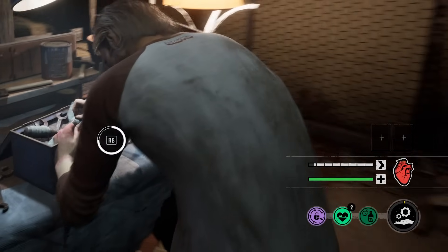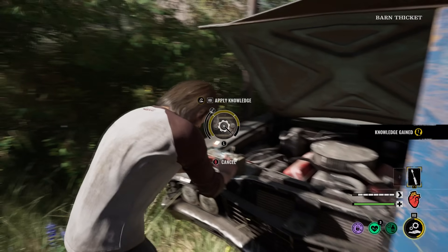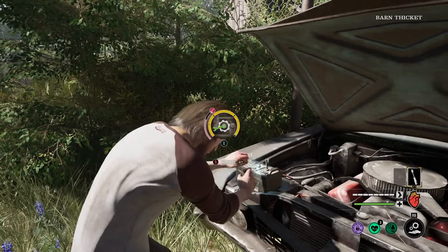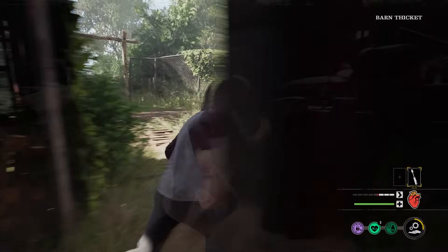Every time when you inspect something, your ability bar will fill up — that's the knowledge. What you want to do with that knowledge is tamper objectives. Tampering these objective exits makes them stay open for a longer duration — I'm talking like a crazy long duration, probably up to five minutes. And I'm not even exaggerating.